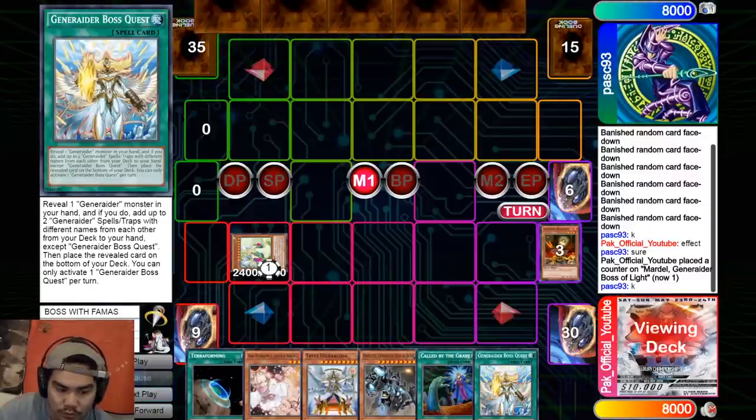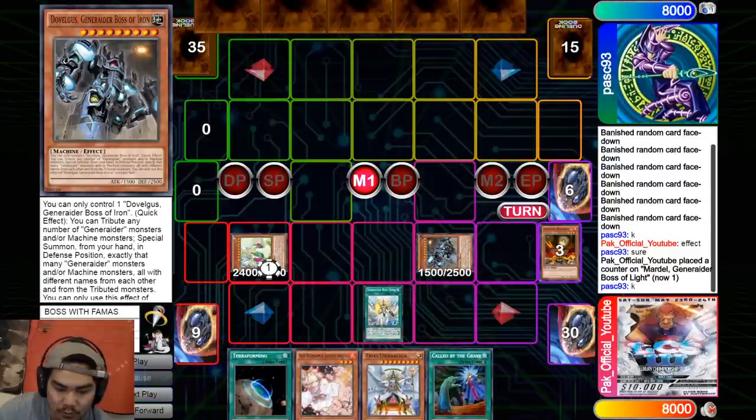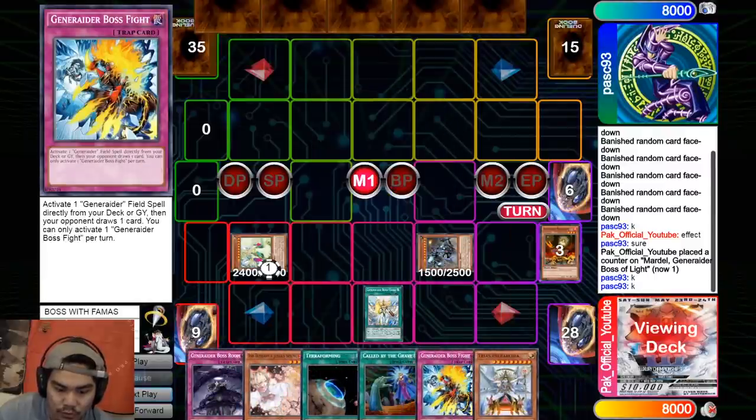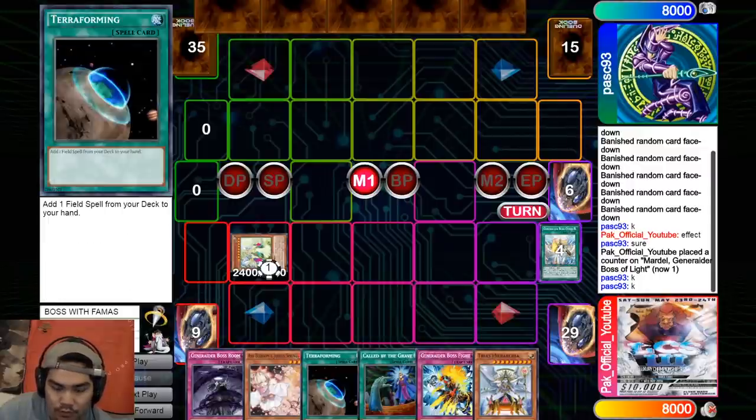Boss Quest is a card a lot of people don't know. What it does is unbrick you — because if you think about it, all Generator monsters are inherent bricks in hand. Boss Quest shuffles back your bricks and then searches you two playable spells and traps. I activate it, put it on the field, and on resolution I put the monster on the bottom of my deck. I searched Boss Room and Boss Fight. Boss Room says whenever your opponent activates a card in response to a Generator card effect, I can discard any card and change the effect — so if they Cosmic Cyclone my Boss Stage, I chain Boss Room to turn the Cosmic Cyclone into 'both players draw one card,' which inherently triggers the Stage.